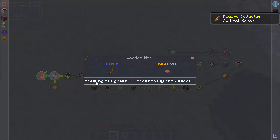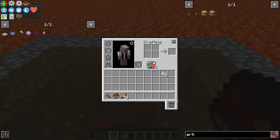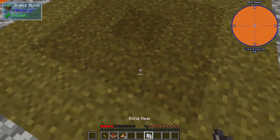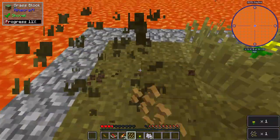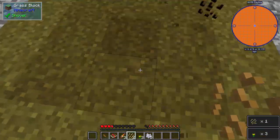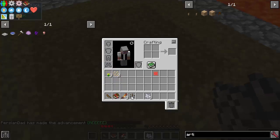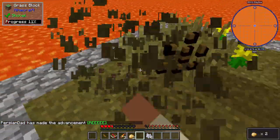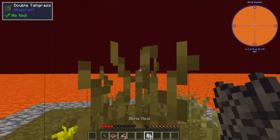Okay, that's interesting but weird. Meat kebab? We have kebabs now! Break tall grass - I like this quest book, it looks cool. Breaking tall grass will occasionally drop sticks - oh I see, that's why we have the bone meal. We got some flax seeds, some flowers - not too shabby. What is that? Normie seeds? Oh we got potato, we got some good things going on here.